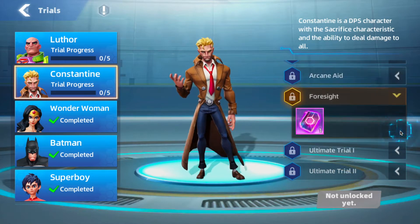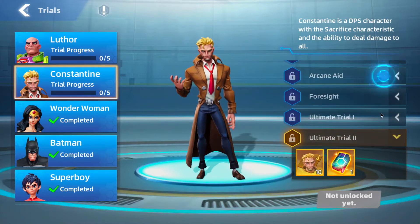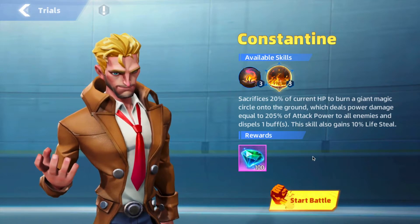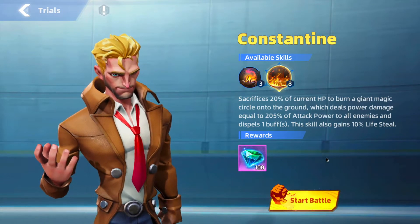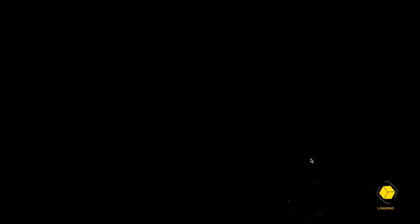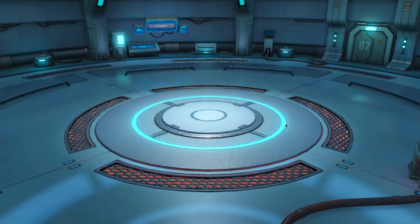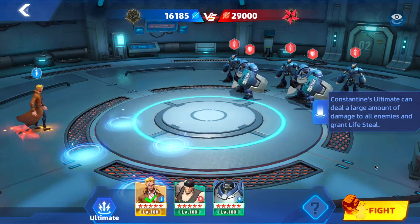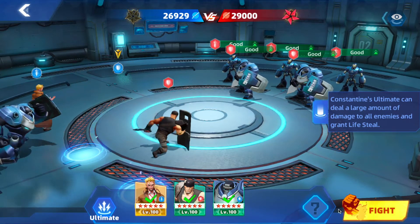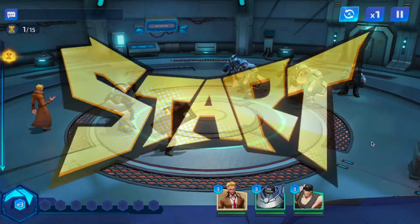The first trial is Circle of Sacrifice. Constantine is a great hero who sacrifices 20% of his current HP to burn a giant magic circle onto the ground, dealing magic power equal to 205% of attack power to all enemies and dispelling one buff. This skill also gains 10% lifesteal, so we can get a lot of those hit points back. His ultimate can deal a large amount of damage to all enemies and grants lifesteal, so we're going to put some tanks up front to make sure he stays alive.